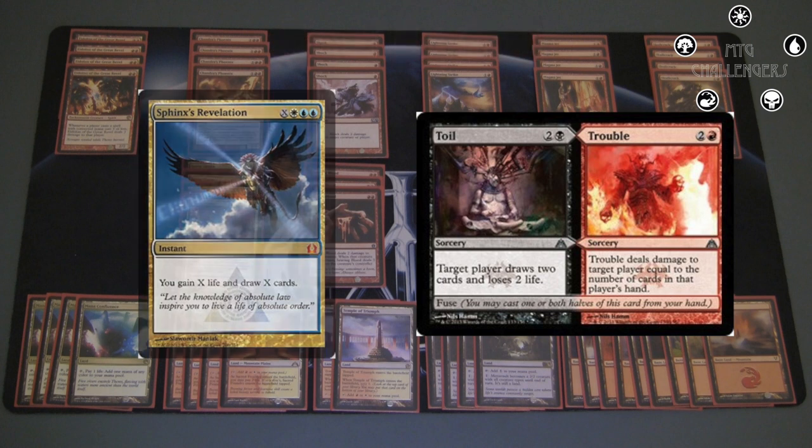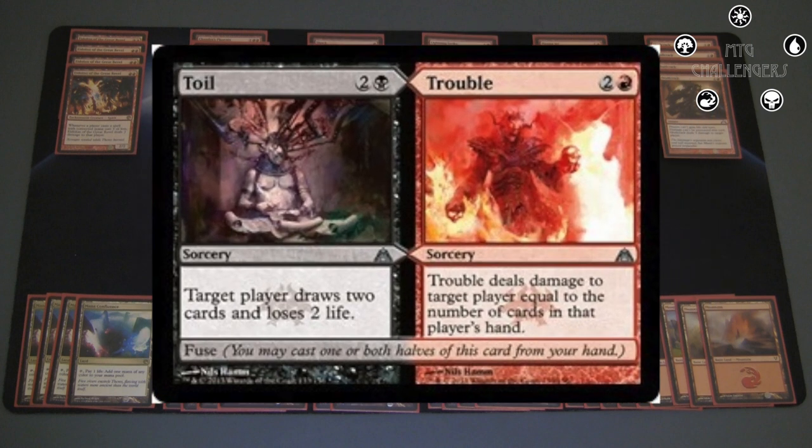What's interesting about this particular deck is the fact that we're running Mana Confluence, so if it would be beneficial to us, we can actually cast Toil as well, which is an option that previous burn decks didn't have. We can cast it on ourselves if we need cards, or we can fuse it in the late game to make them lose 2 life, get 2 more cards in their hand, and then just blow them out with all the damage. It's only a 3-of since it's usually just terrible if you can't play it early on.